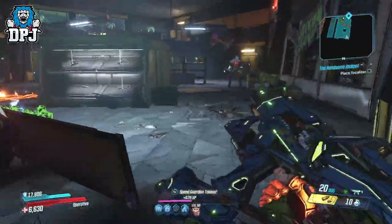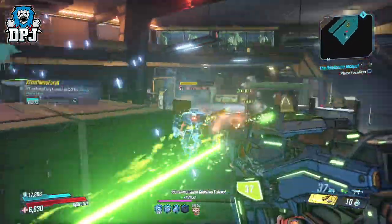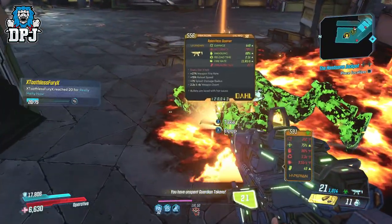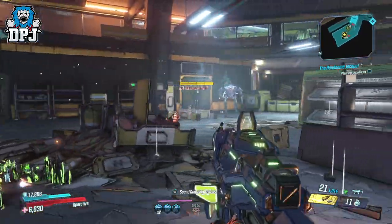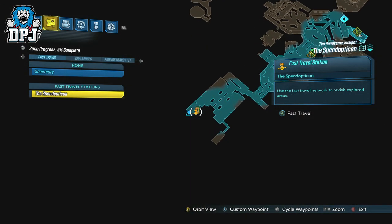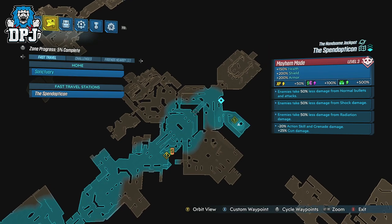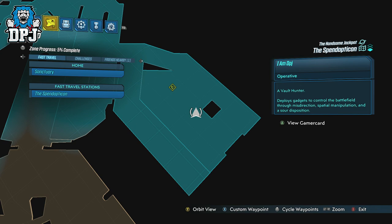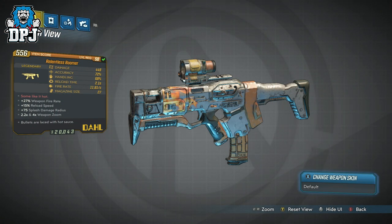I had this drop from a random robot called the Hot Loader Mark 2. There are different variants of these robots — there are ice versions also — but this dropped from the Hot Loader Mark 2 robot, just so you know. These are all over the place on the Handsome Jackpot, but the specific place mine dropped you can see on screen now. I don't want to give story details away as it's early days for this DLC, but yes, this is aboard the Handsome Jackpot and I do think this weapon is exclusive to this location.